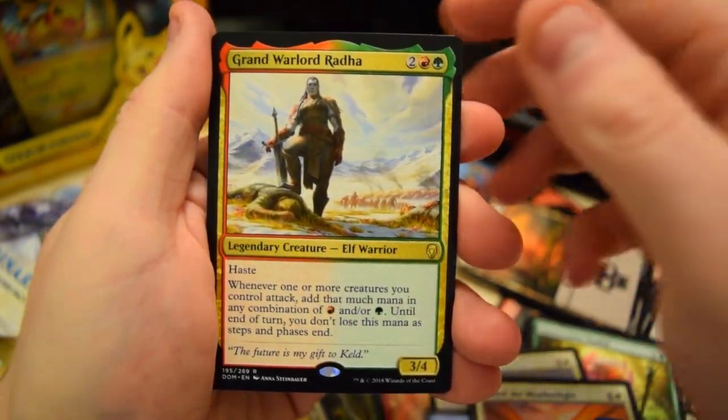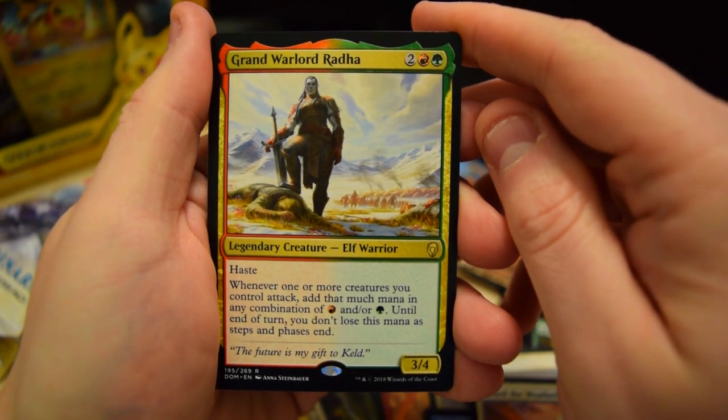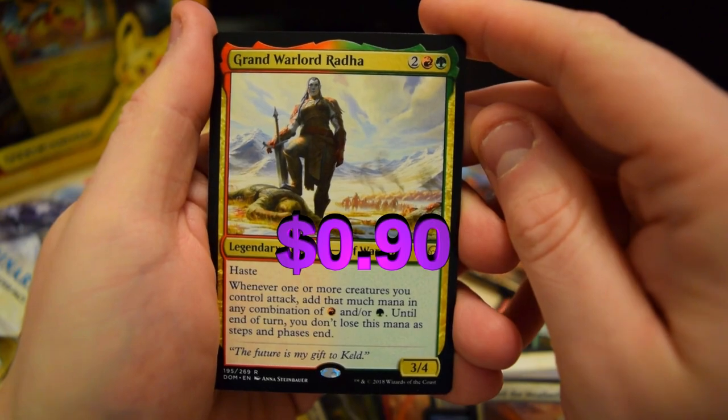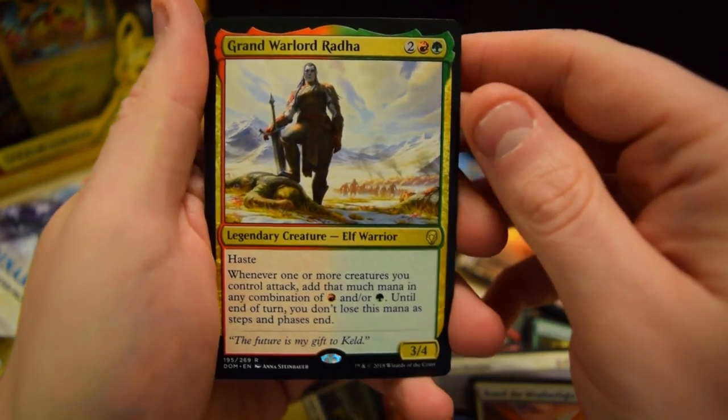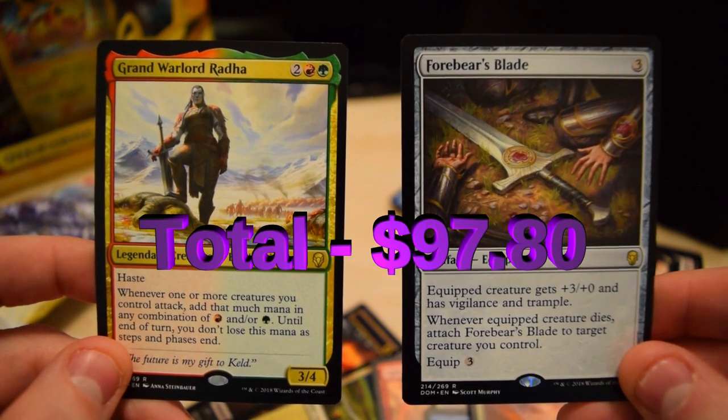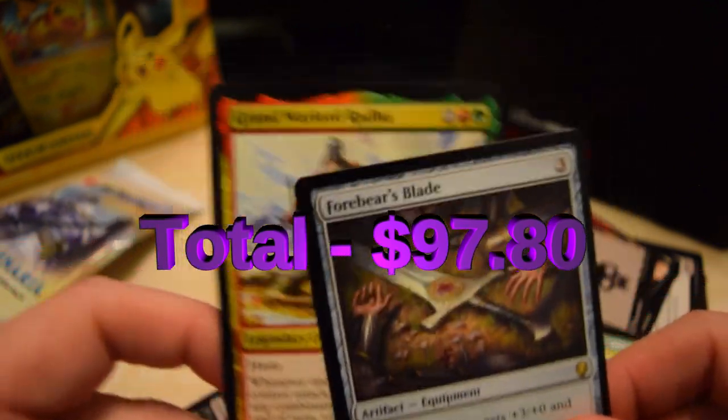Weatherlight — our rare is Grand Warlord Radha, Elf Warrior with Haste, three four. I don't know if that's worth much.